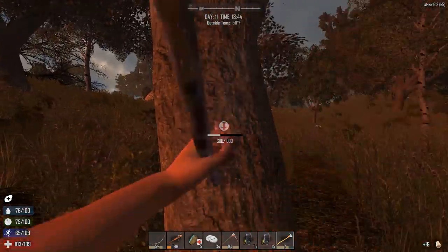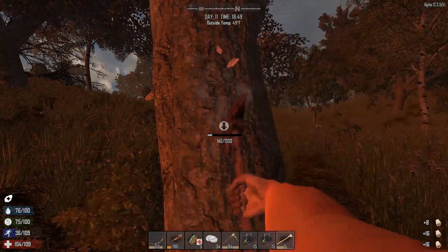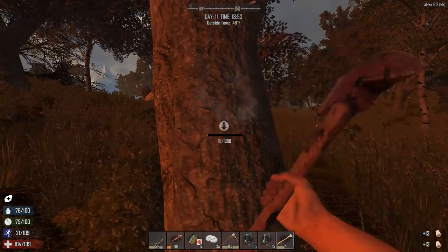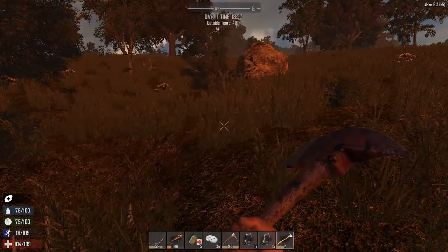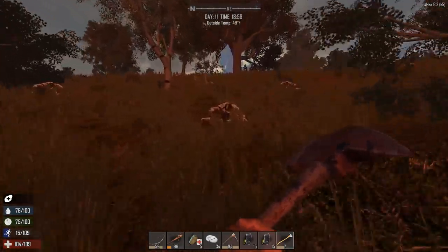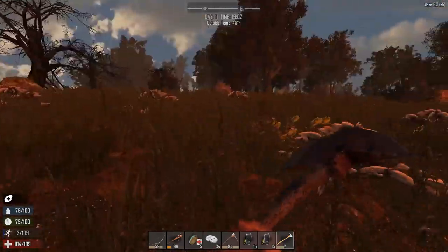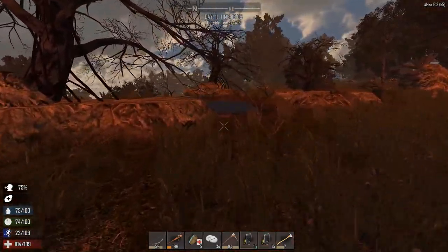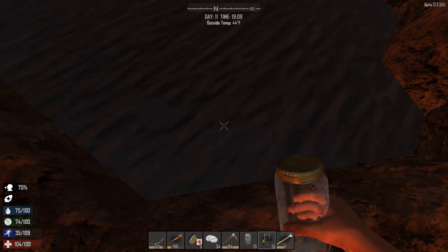Let's get this tree down and then get some water. Tomorrow we're going to need a lot of wood - I might even cut some wood tomorrow morning. We need to put spikes completely around that house. It's day 11, we really gotta get ready for the horde day. I also gotta start collecting grass. I'm really starting to get nervous about the 14-day horde. Coffee gives you a debuff to your wellness but I don't care - I'm sick of not having any stamina.